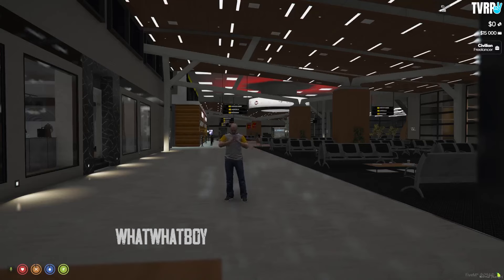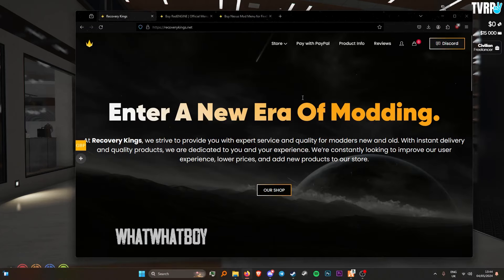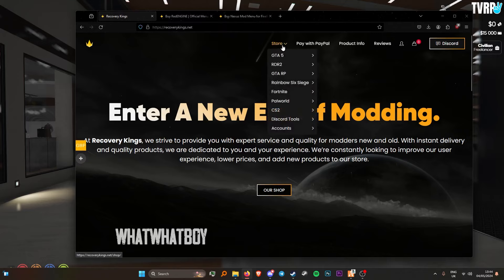Today we'll be showcasing Red Engine and Nexus together, so it's going to be a quick showcase. If you want to buy this, head to the description below — my sponsor is recordkings.net, make sure you use my code, it will save you a discount.